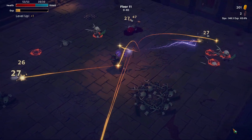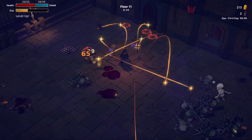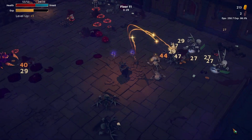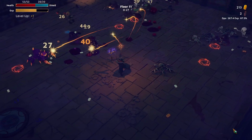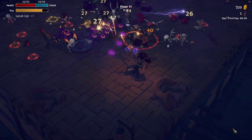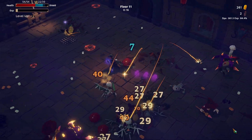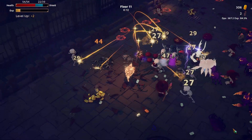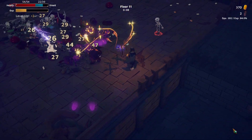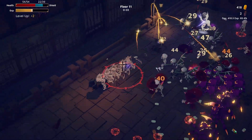This floor should make us decide — are we going cross wands or are we going electric wands? There's also a tier 3 ice wand. So far we're fine here. Our damage has gone back up — we're definitely doing much better now. Still being forced to run away a bit, but not as bad as a while ago.